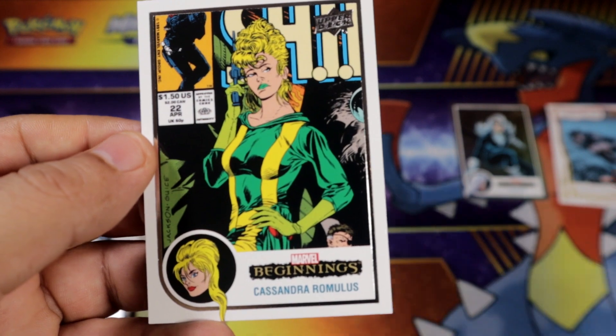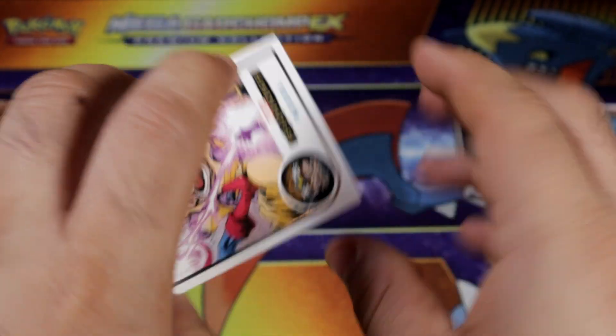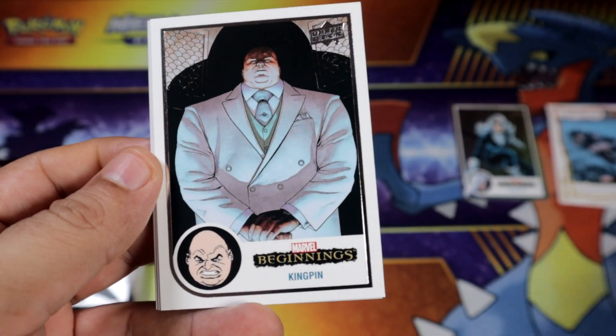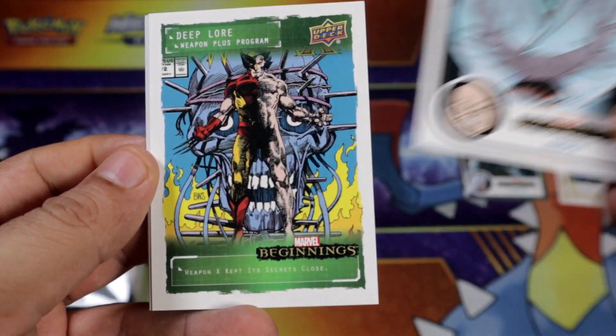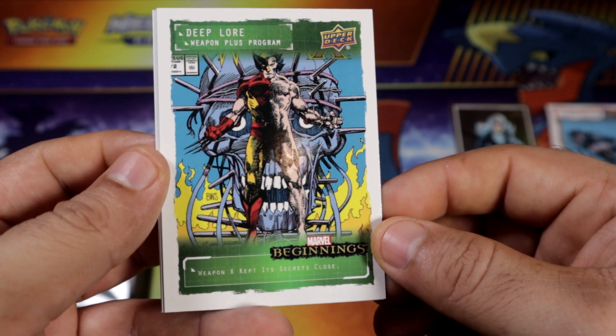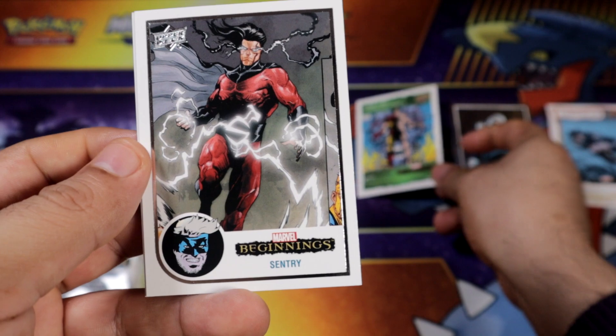Slingshot. Cassandra. Alright, pack number 4. Where are my red? Supernova Deep Lore. That looks kinda cool. It'll be a nice cover.